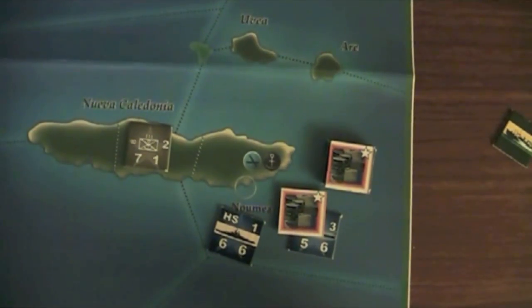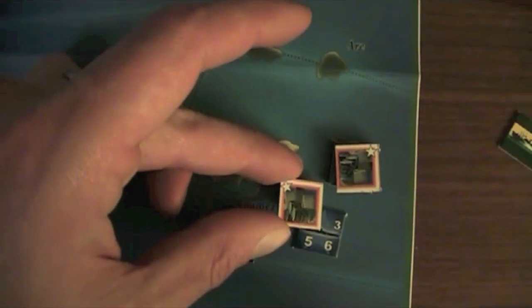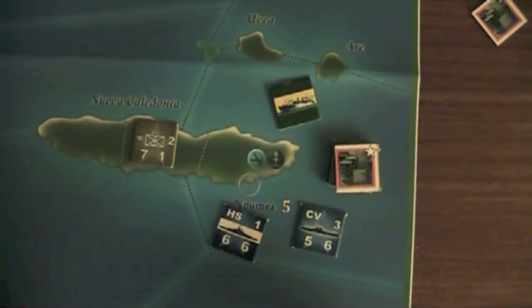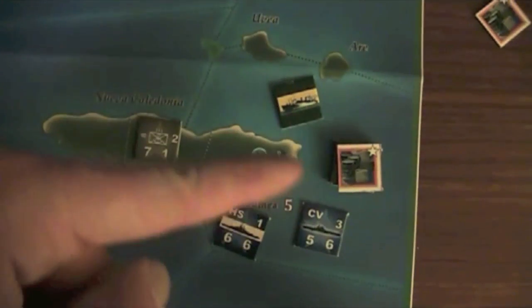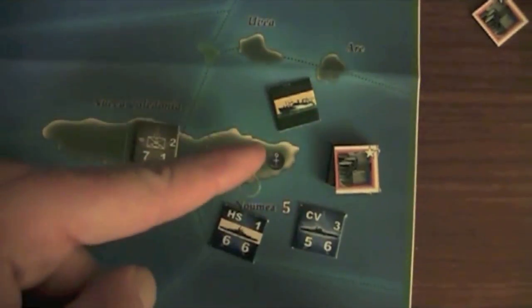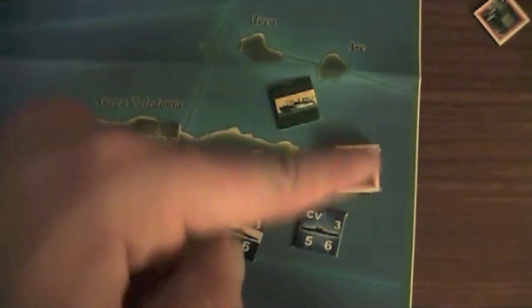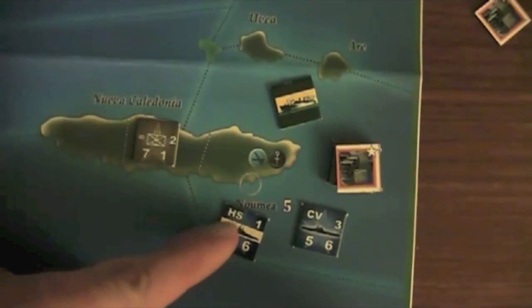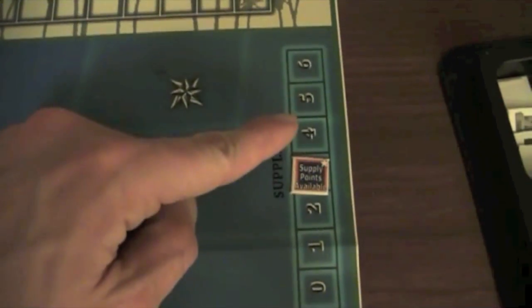To conduct on-board operations, you spend resources, represented by these markers — one resource per operation. When you declare your operation, you spend the resource point and place a marker in the area where the operation originates. Resources are physically bound to the place where you play them. On an operation, the resource has effect in the naval area where it is played and up to three ground areas starting from there. Each time you spend a resource, that gives you six supply points, and there's a track to help you remember how many you have left — for example, two points moving naval units, one point refitting a ship, and so on.